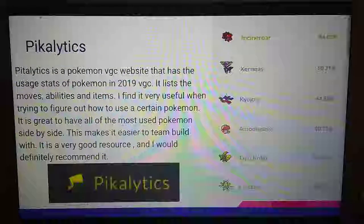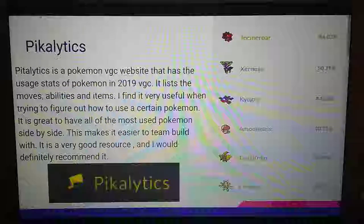Pikalytics is a Pokemon VGC website that uses stats for Pokemon in the 2019 VGC format. It lists the moves, abilities, and items for those Pokemon. I find it very useful when trying to figure out how to use a certain Pokemon. It's great to have the most-used Pokemon side by side, making it easier to team build. They show you the most common items, abilities, and moves, and also the most common Pokemon paired with each one — so you can take a Pokemon and apply teammates to it. It's a very good resource.